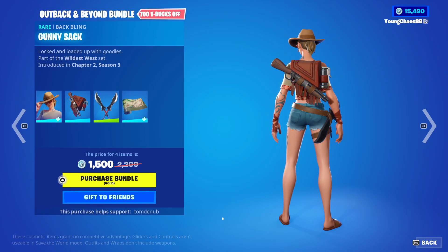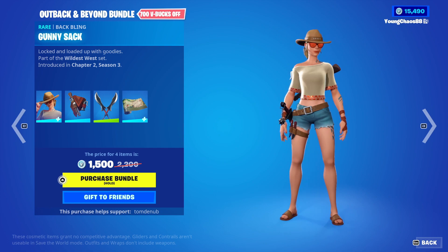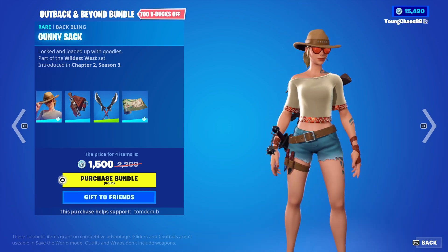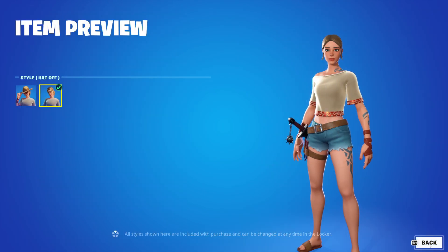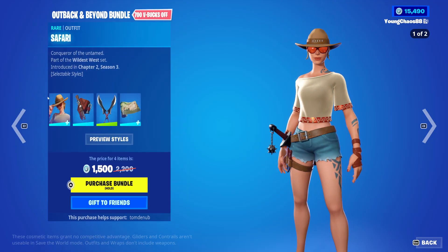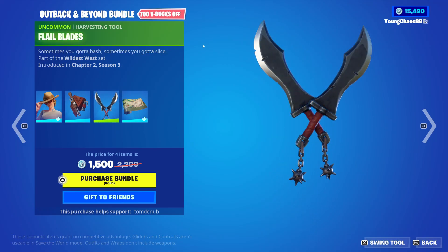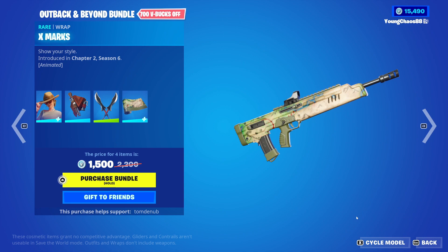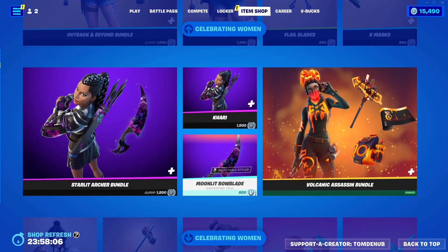With the Outback and Beyond Bundle — it might be a new bundle, but it is with returning items. We have Safari with the Batplane Gundy Stack, a rare skin at 1,200 V-Bucks. The skin has a secondary style — it'll take the hat and glasses off. And then we also have Flail Blades and Hearthstone at 2,500 V-Bucks. X-Mark's wrap at 500 V-Bucks, animated as well. And you can buy everything all separate.